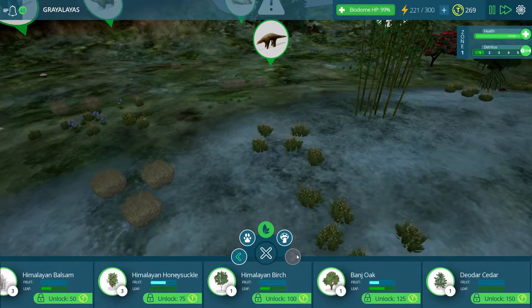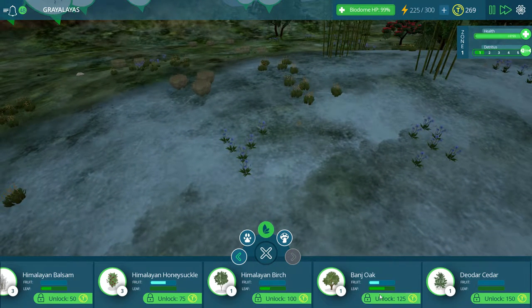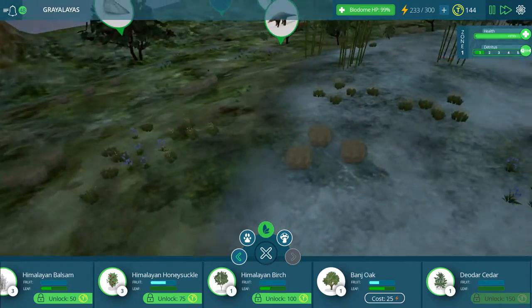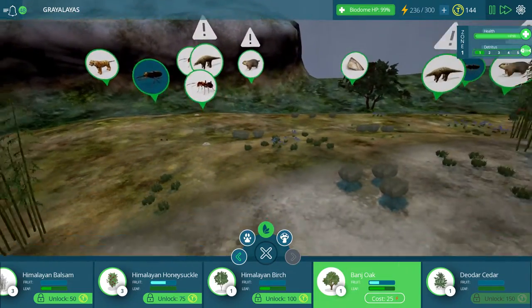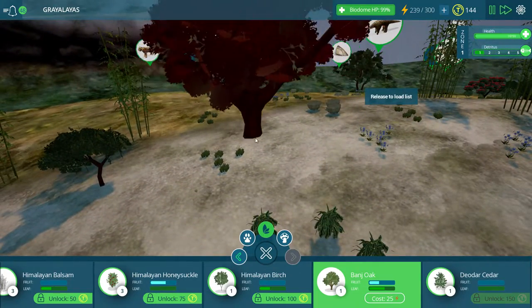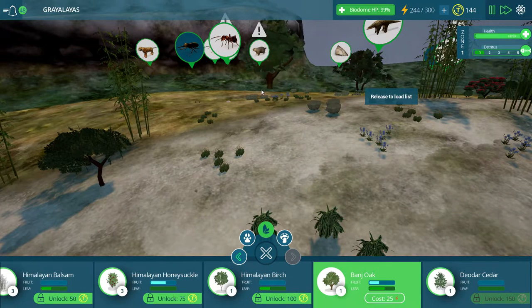Let's go ahead and unlock another one of these plants. We have an oak, a cedar. You know what would be cool? A nice tall tree. What's bigger, an oak or a cedar? Probably the cedar, but the oak has both fruit and leaves. Let's go ahead and unlock this. It still leaves us with 144 Taito coins, plus I always usually have bonus Taito coins when I come back to you guys. So we should have plenty to unlock more creatures in the next episode.